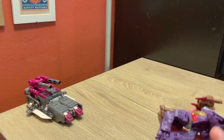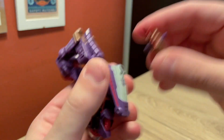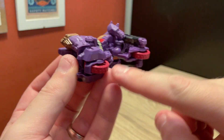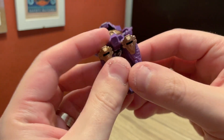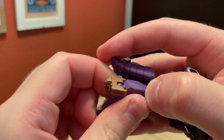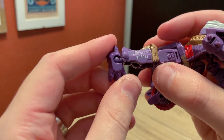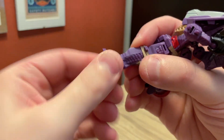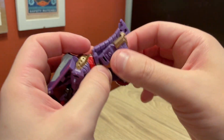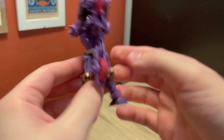Let's move on to transformation, starting with Iguanus since he's the quickest. Take the gun off, then unpeg the obvious legs from the back — they peg in down here and up here. Unpeg from the wheel and then unpeg from what will become the tail. You can see there is a tab that pegs into that slot. Bring the leg up, rotate at the knee, bring the foot down, rotate at the ankle — and that is one leg done. Same deal on the other side: pop it open, bring it up, rotate, and the lower body is done.